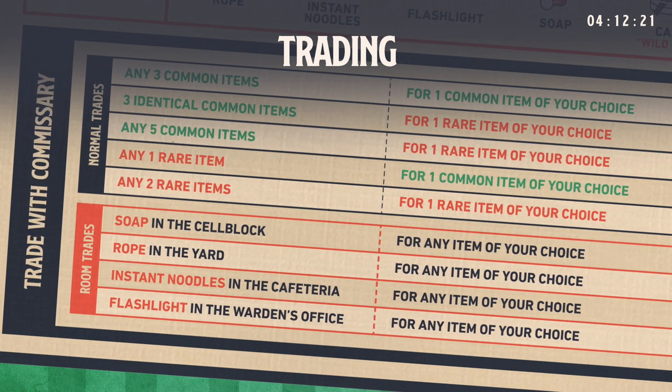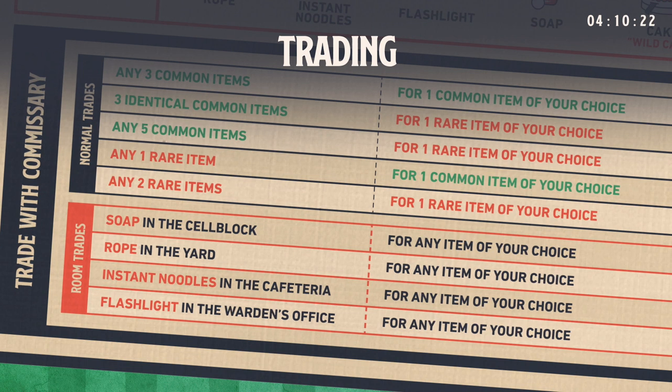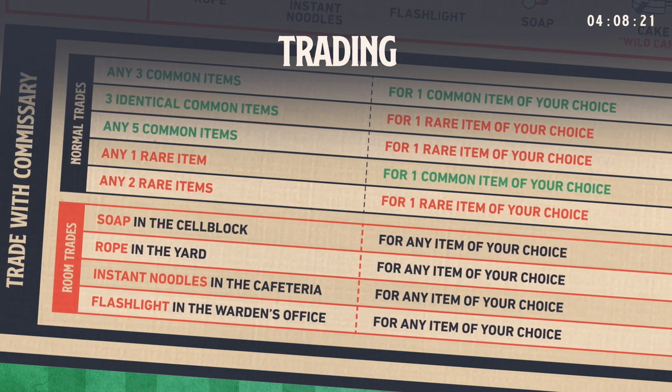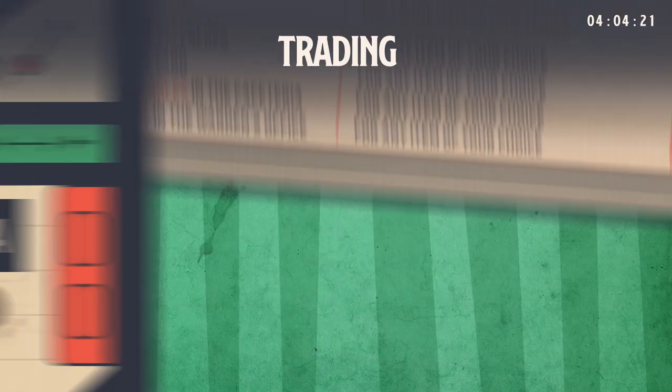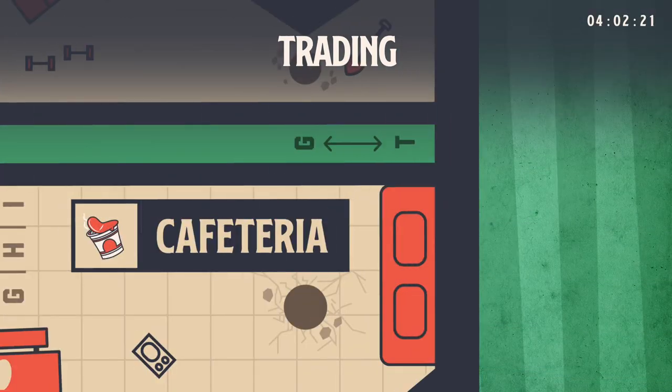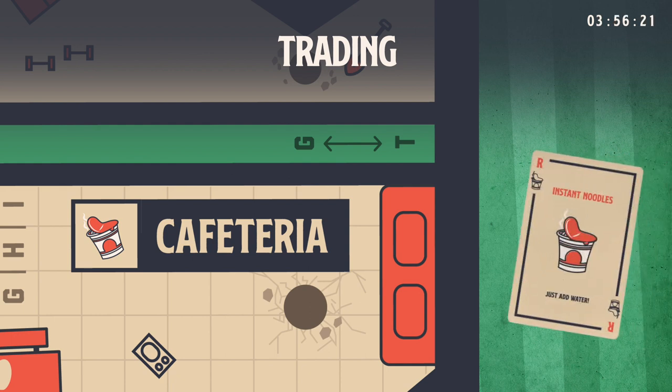Room trades. Each area of the board features a specific rare item which can be traded to the commissary for any item while you're in that area. For example, instant noodles are pictured in the cafeteria. That means if you're in the cafeteria and you have instant noodles, you can trade it to the commissary for any item of your choice.